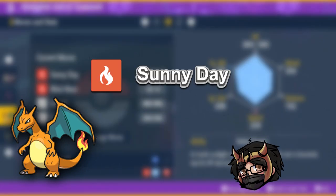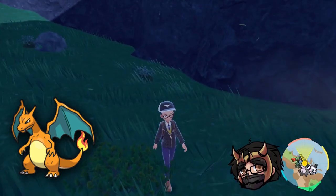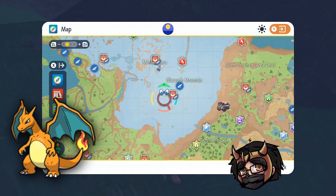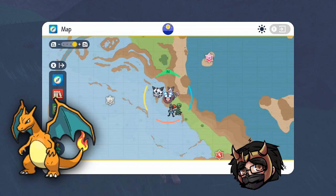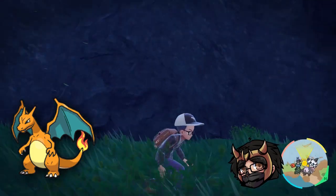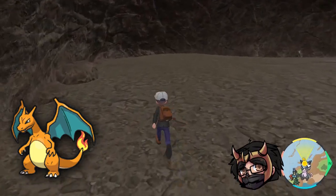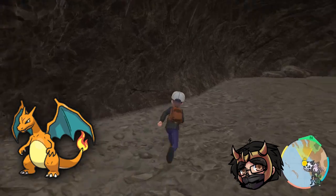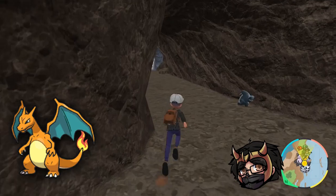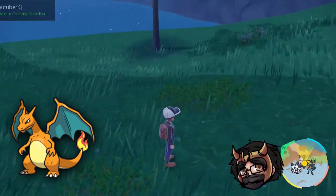The moves you want on Charizard are Sunny Day and Blast Burn. For those wondering where Blast Burn is - it's in the northern section northeast of Grusha's Gym. Head to a small intersection where sand, snow, and grass meet and you'll find a little cave. Inside there are three yellow Poke Balls: Frenzy Plant, Blast Burn, and Hydro Cannon. You can also craft more of them once collected as long as you have the right materials.